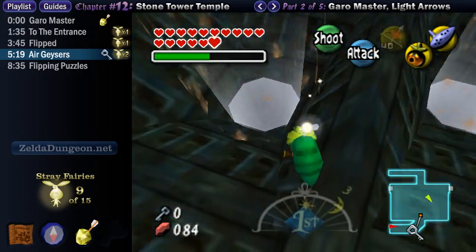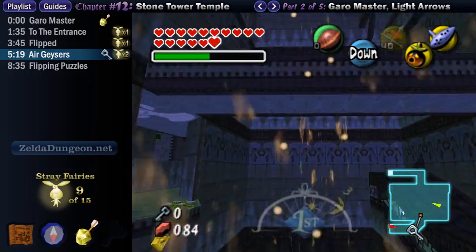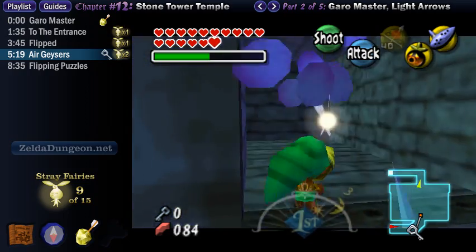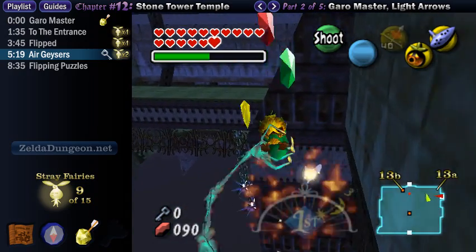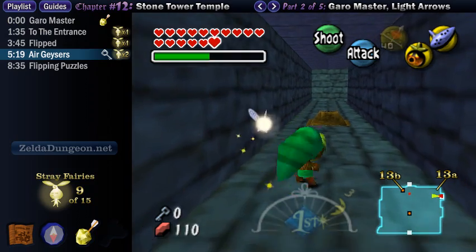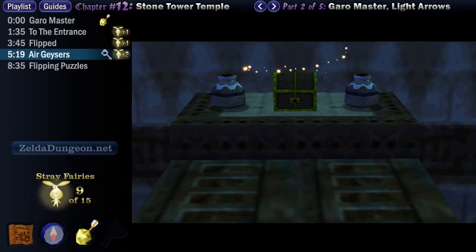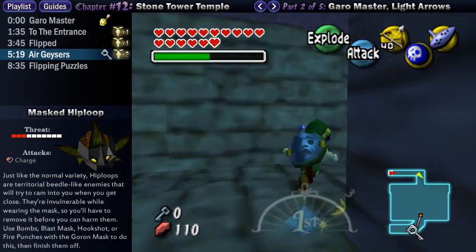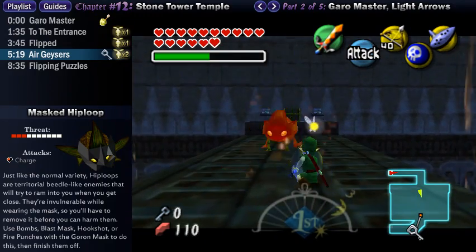Next, turn around and hop into the air geyser on the left. It's easier to move around with the Deku Mask and spin on the angled parts to move faster. At the top, fly to the middle platform and enter the hallway on your right. This leads to a dead end, but you can hop into the grasp of the Deku Hand here to get some rupees — they don't do any damage, so don't worry. Then step on the floor switch to make a chest appear back in the previous room on the bridge where we met the other masked hiloop. Use the hookshot or explosives to remove its mask, then defeat the regular hiloop that is left. After that, open the chest to get a stray fairy.